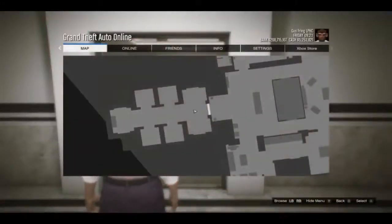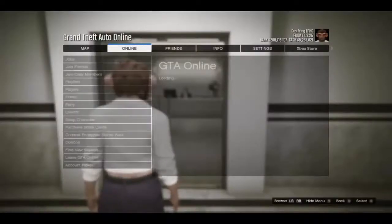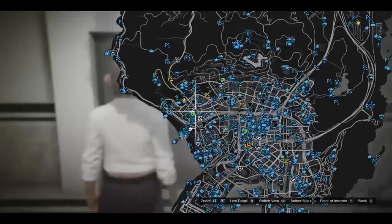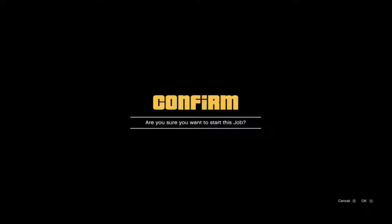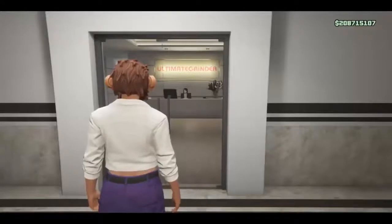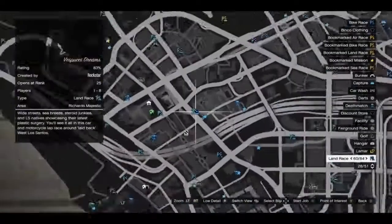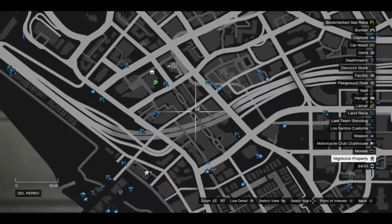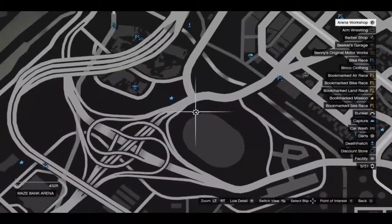From here, press start, go to Online, and select Criminal Enterprise Starter Pack. Now go to the map, extend the map, and switch view. From here, you can start any job — it's going to tell you 'this job is no longer available,' and this is what you want. Now you are completely glitched out. You don't have the mini map anymore. Extend the map one more time and start a job very close to your nightclub or very, very close to your arena.